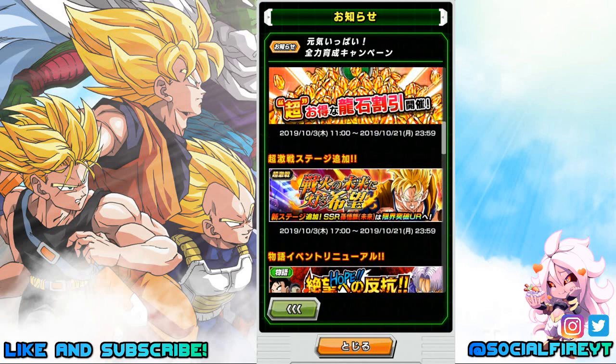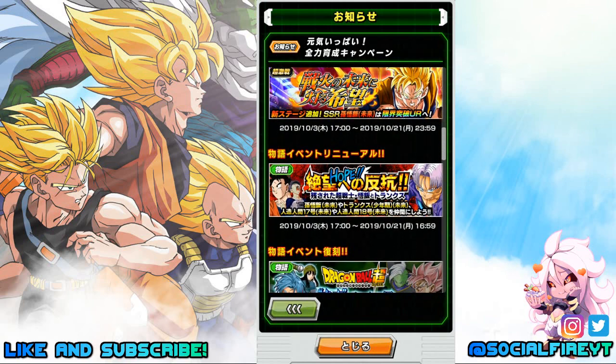The new Dokkan event for the new future Gohan unit is here starting on the 3rd through the 21st. Hope Fight Against Despair is back with new changes — completely renewed and updated, starting on the 3rd through the 21st. This event now has the new free-to-play future Android 17 and 18 added in, as well as bonus drop rates for future saga units, and the Dokkan awakening for SR future Gohan is here.